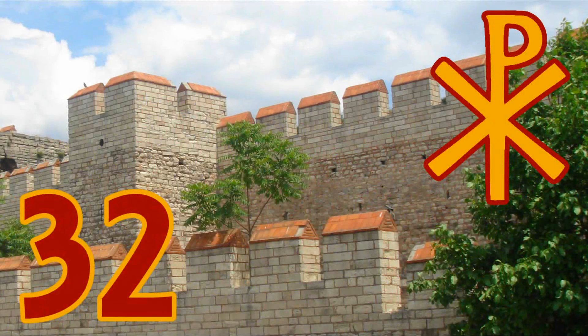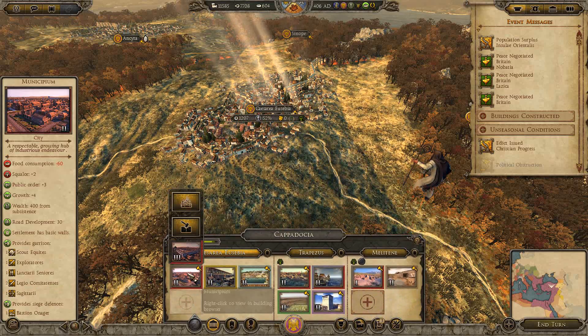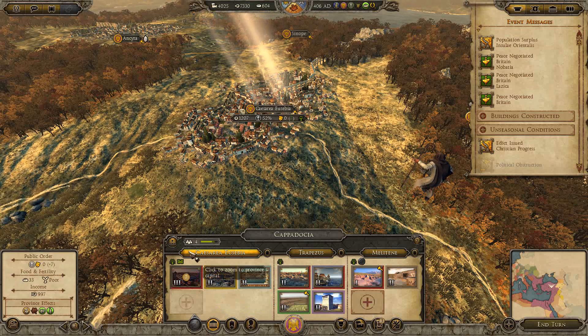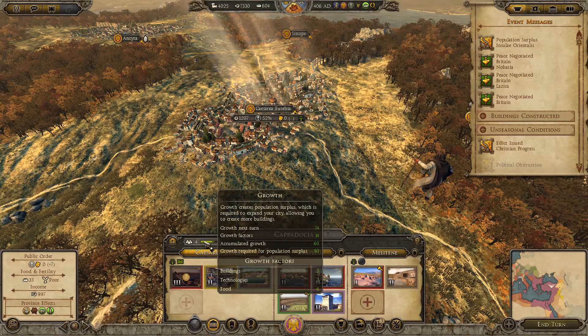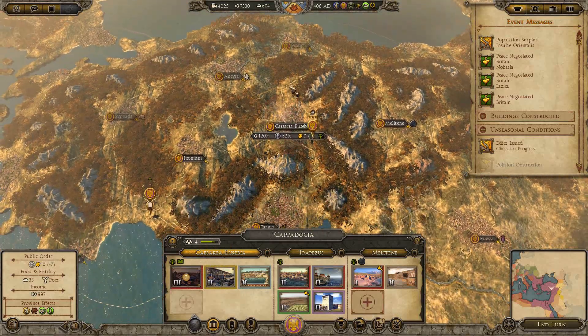Welcome back, ladies and gentlemen, to Caesarea Eusebia, which isn't relevant at all to our history, but is the town that I need to upgrade the city to increase public order. Once again, I am Marcus Aurelius, and this is Total War: Attila — the Eastern Roman Empire and history. We have gotten a new turn, a new batch of money, though we've spent a whole lot of it to upgrade this city.